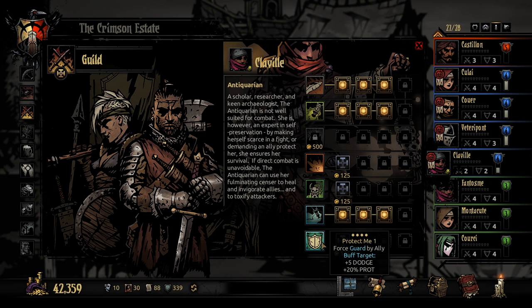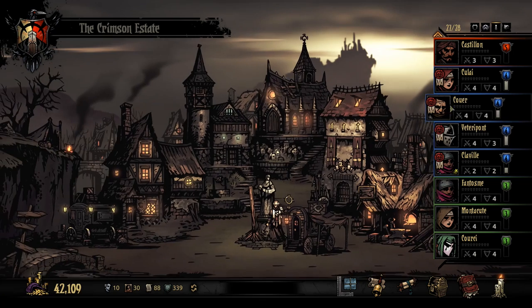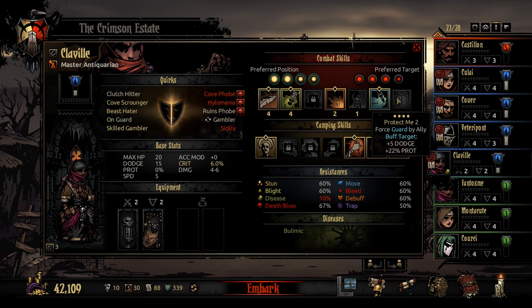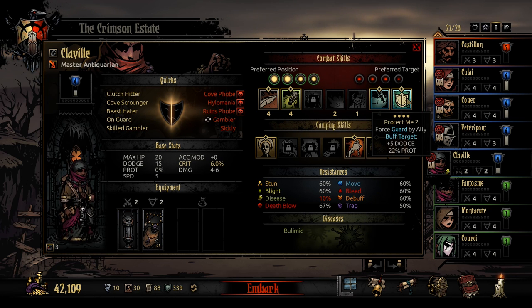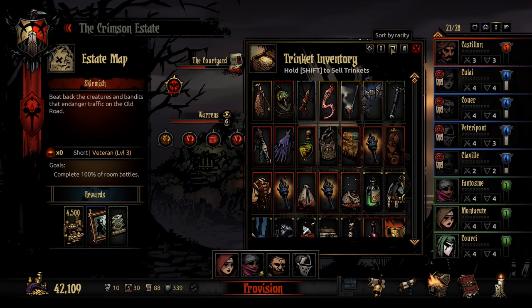We can also force guard by an ally — it's pretty cheap, I guess we can upgrade that a bit. I don't want to spend too much on Antiquarian skills; they aren't exactly good. Okay, this will do. Trinkets — let's have a look. Unequip everything. What do we want on who?